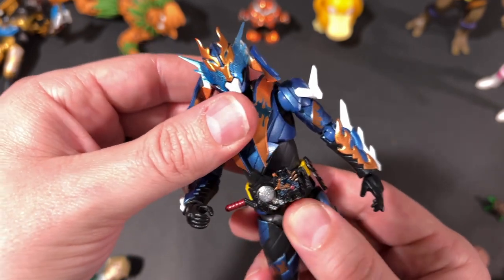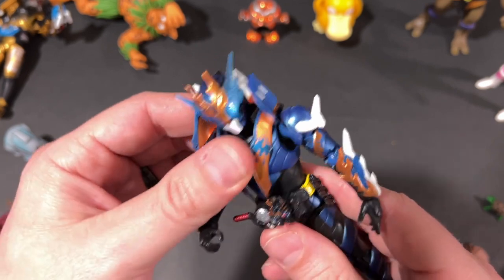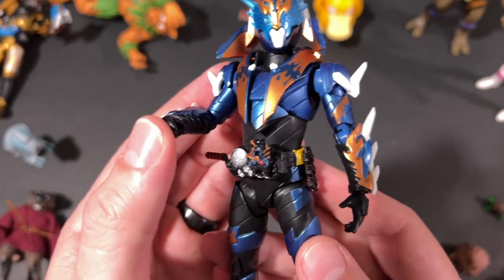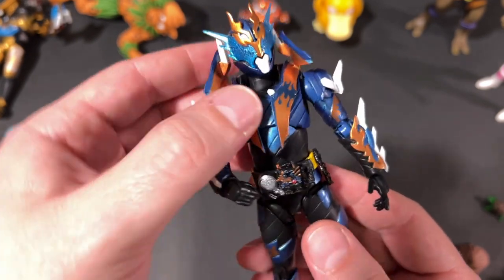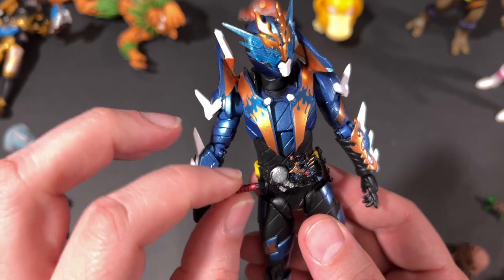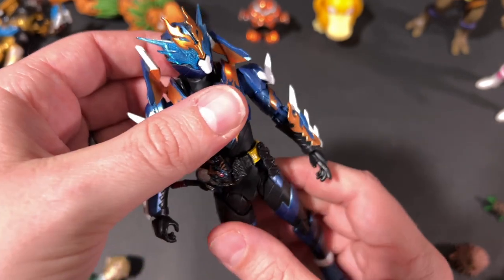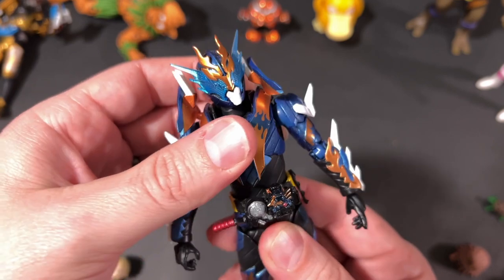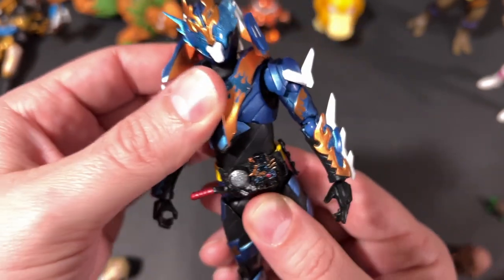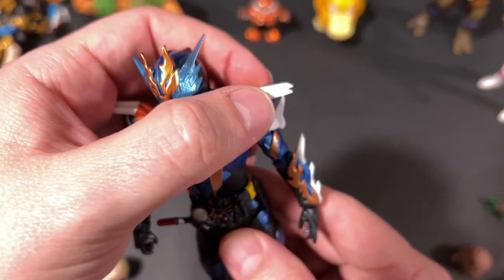Moving to the chest, you get some rockability — is that a word? You can go back quite a bit and forward a little. Be careful with the chest pieces because they hang pretty low and can hit the driver sometimes. You also get the crank on the driver, which is always appreciated, and 360 at the waist with some back-and-forth at the top as well. I don't like to stress these too much because they're expensive.